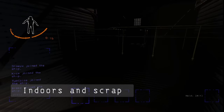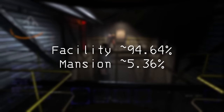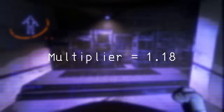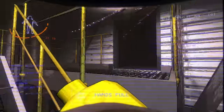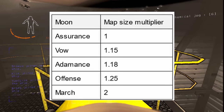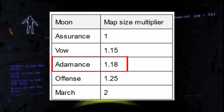The indoors are mostly factory with a small chance of being a mansion. The map size multiplier is 1.18 — the smaller the number, the smaller the indoors. So Adamance's indoors are quite small and you won't get lost too easily, making exploring the whole indoors easier. Adamance is on the smaller end compared to other moons.